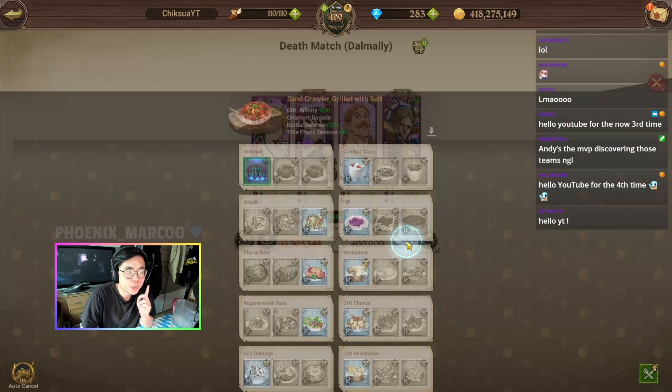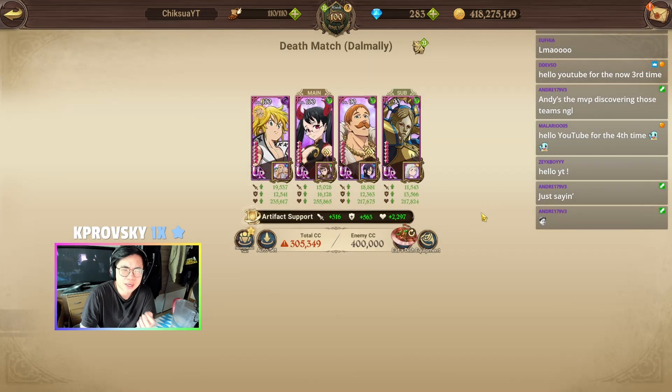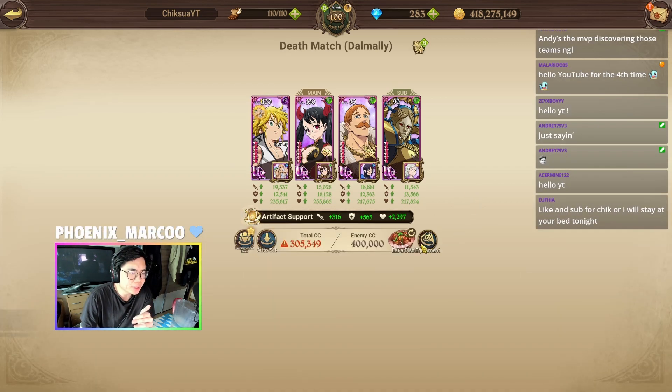First of all, we're going to use defense food. I would say if you don't have the title you shouldn't do it, but at this point of the game if you play long enough you will definitely have the title — it's basically just doing enough training caves, I think 25 or 33 training caves. We also use the damage decrease artifact side because we don't want to take that much damage.